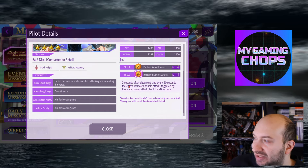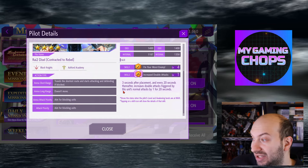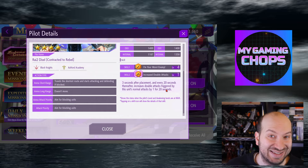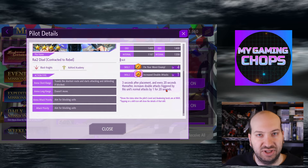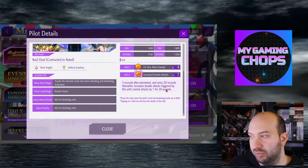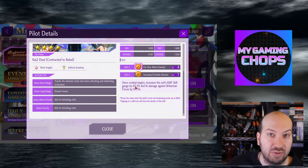Basically, 3 seconds after deployment and every 20 seconds thereafter, increases the double attacks triggered by this unit's normal attacks by 1 for 20 seconds, or simultaneous attacks. If you use the Sagetsu or the Starland Custom, the skills will be improved — for example, this would be 100%, not 87.5%.